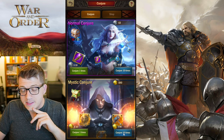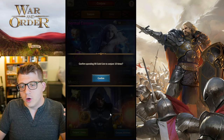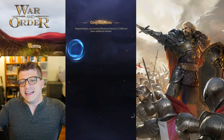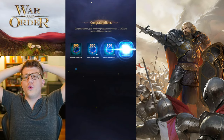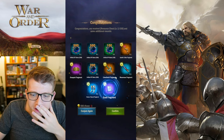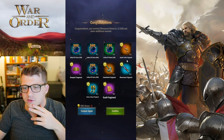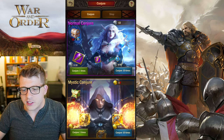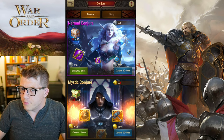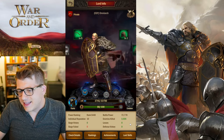We now have enough coins for 10 mystic conjures. I've only done one before because the tutorial made me, but we're going to go ahead and do a 10-conjure. We do get some legendary fragments here but no complete legendary items. Apollo's Bow — that sounds sick. We've got tons of fragments of more artifacts but no actual complete artifacts.